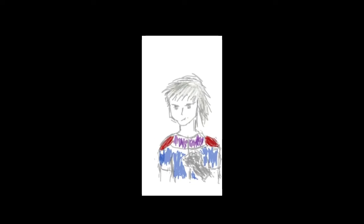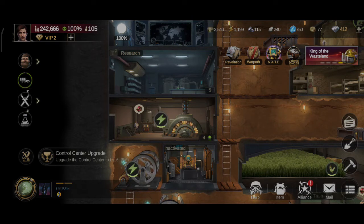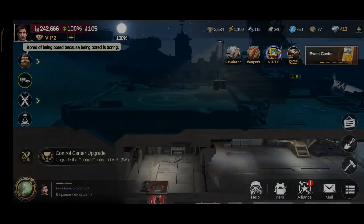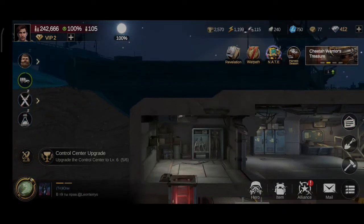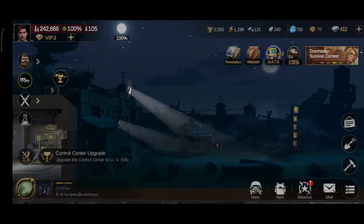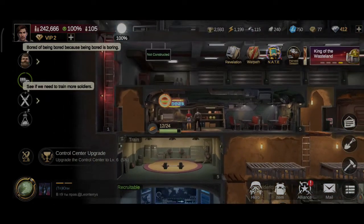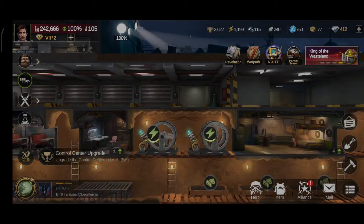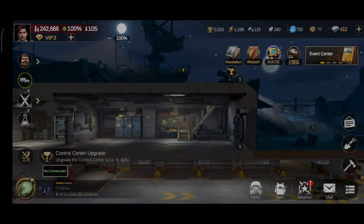Ladies and gentlemen, step right up for another look at our next place in Taj Mahal. Welcome to this new game that I just saw at night — it seemed I got interested in the story mode. Though the story mode would be around only day 1 to day 5, but you're on your own after day 5. This is the game called Last Fortress Underground.